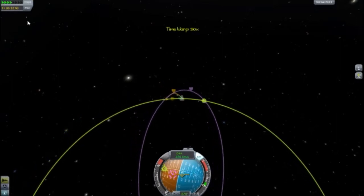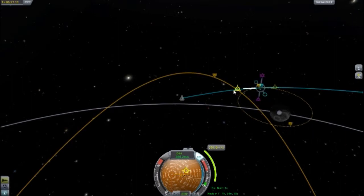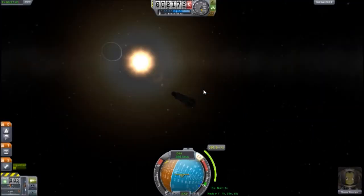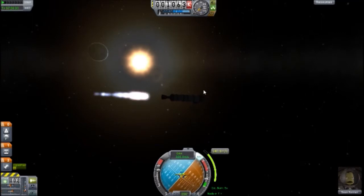When you get into the moon's gravity, add another maneuver node right there. I have trouble finding the moon here, but it's all good — don't worry.